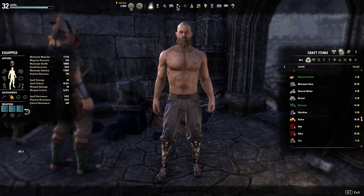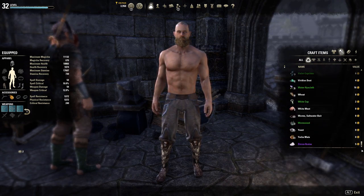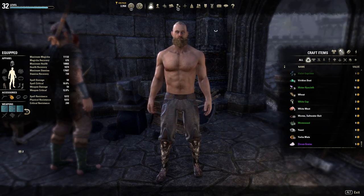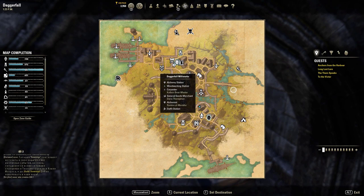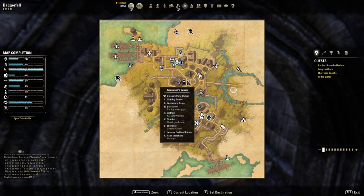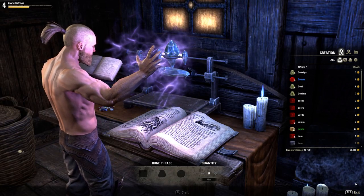So now that you have a burgeoning bag of resources and you're looking to start turning them into some of the finest wares Tamriel has to offer, the first thing you're going to need to do is find a crafting station, and these are available in most major towns and cities. Just look for this set of icons on the map — pause the video here if you need to. There are crafting stations for each skill line, and each of them gives you a different set of options.